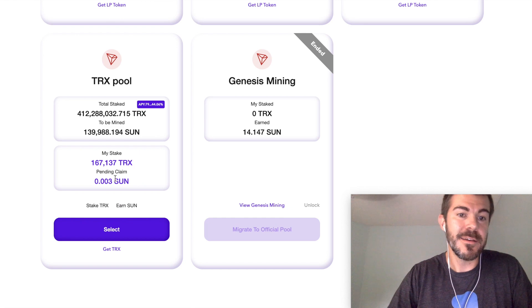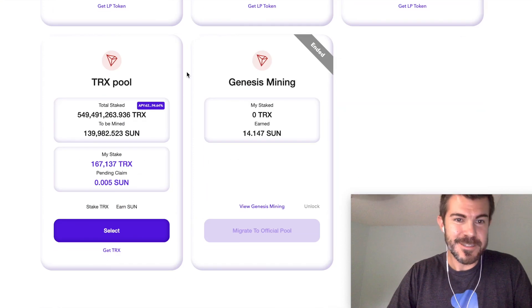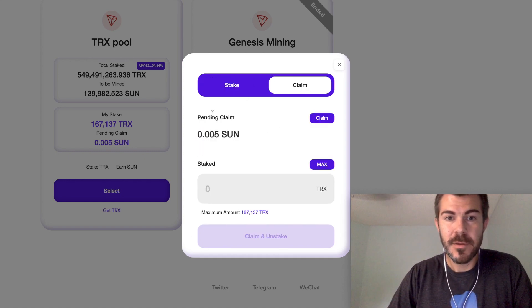The APRs right now are just insane because people are just switching over, but they'll level out. Let's take a look at this. Under stake, if I want to add more TRX I can do that, and I can claim my sun whenever I want.